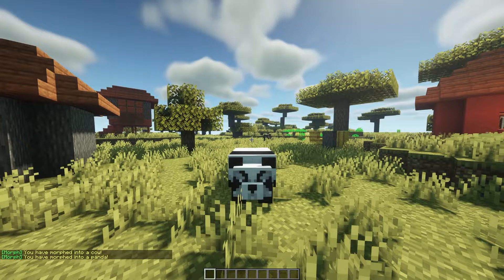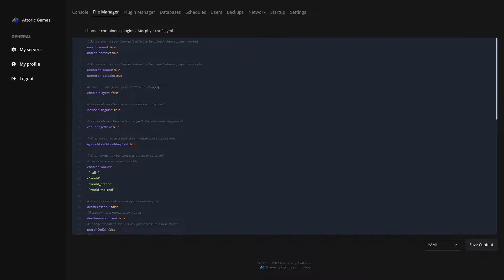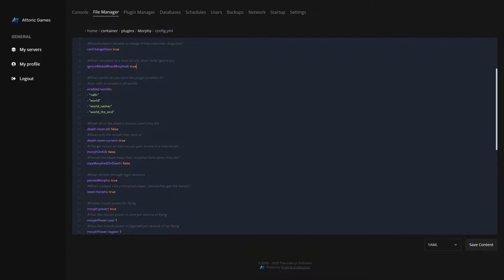So those are all the basic commands for this plugin. Let's hop over to the config and talk a little bit about that. As you can see, we have lots of different options: enable sounds and particles, sounds and particles for un-morphing, allow people to morph into different players on the server, change whether no one or everyone can see their disguise, whether players can toggle seeing themselves in the morph, and have mobs ignore you while in the morph — so if you're playing hide and seek, you don't want a skeleton shooting at you and giving away your position. You can also enable worlds — set all worlds or list specific ones to enable or disable the plugin in.